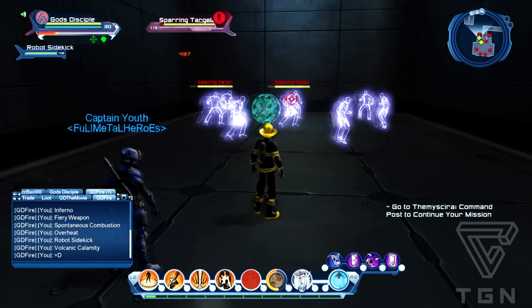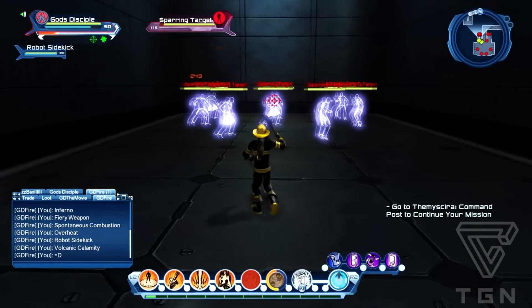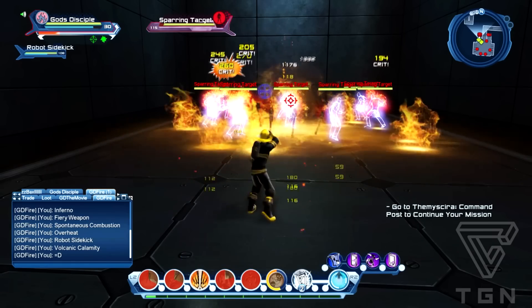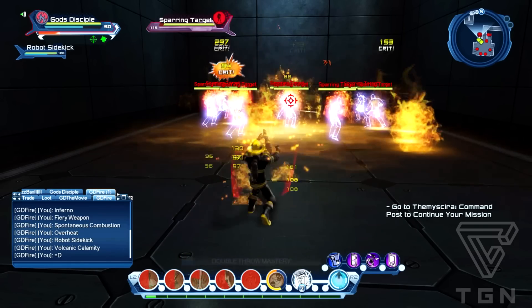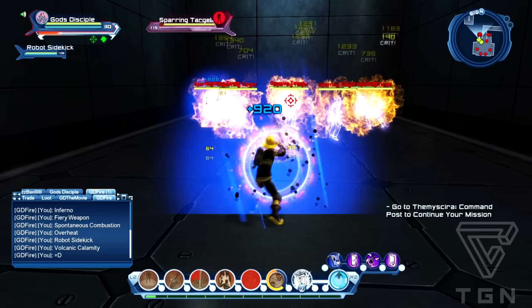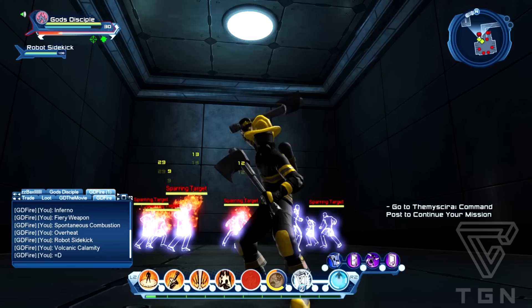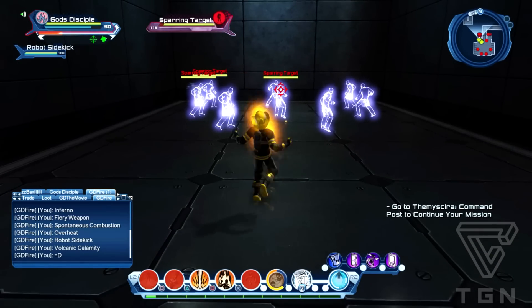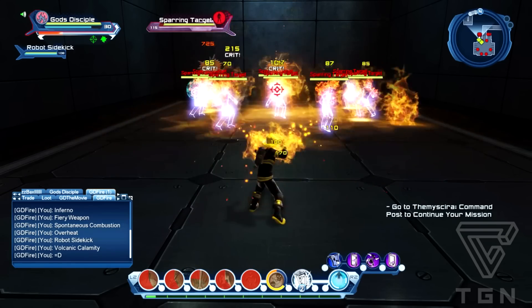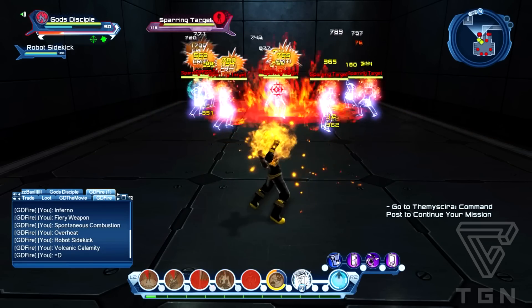It costs loads and loads of power because when you're cycling through with Spontaneous Combustion it takes a big chunk. You can basically cycle through your whole power bar in one rotation. So you've got to think about when to use the powers and not just spam them. It's a fun power, cool to use - probably the power a lot of people go for when they start the game because everybody wants to melt people's faces off.